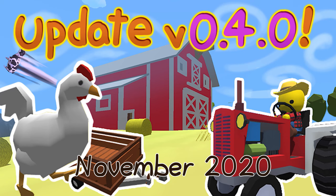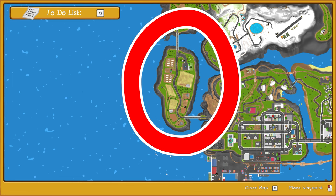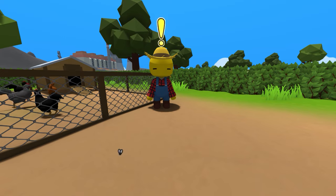In the next update came the farm water device and a bunch of farm things, like the farm jobs, some farm vehicles, and farm houses.